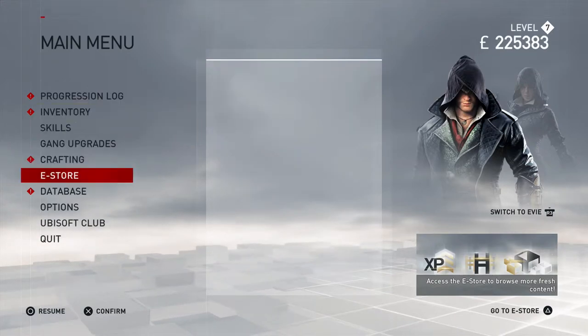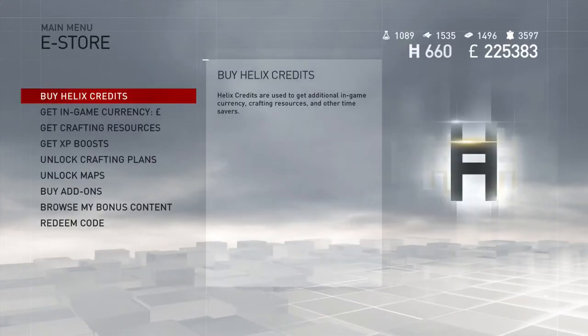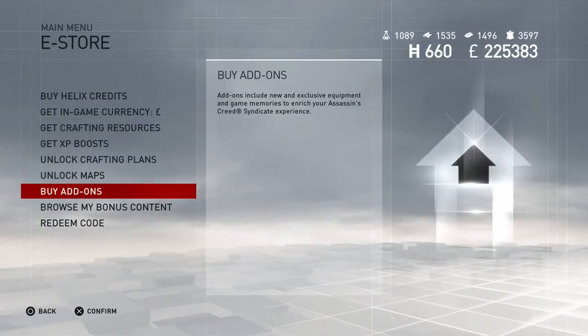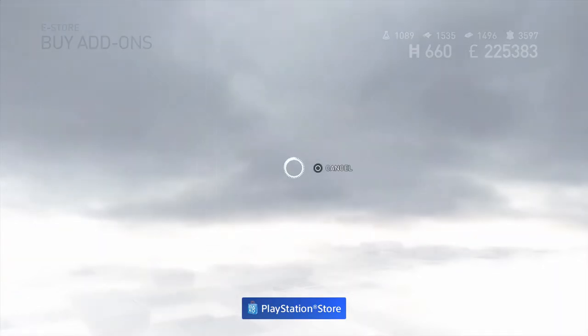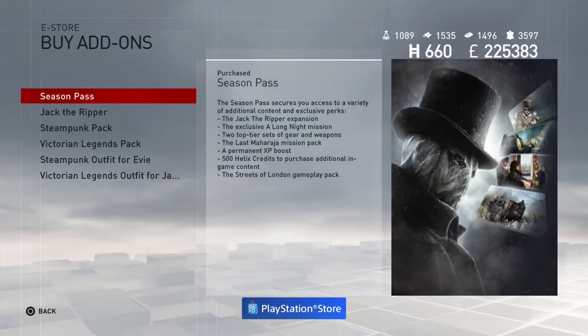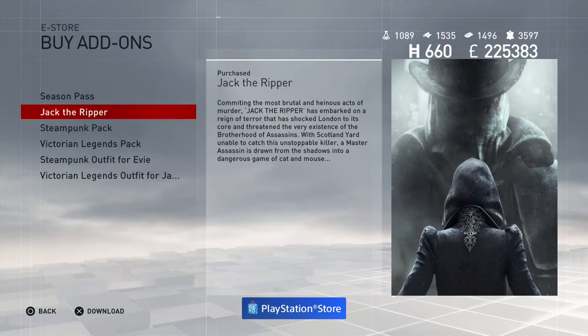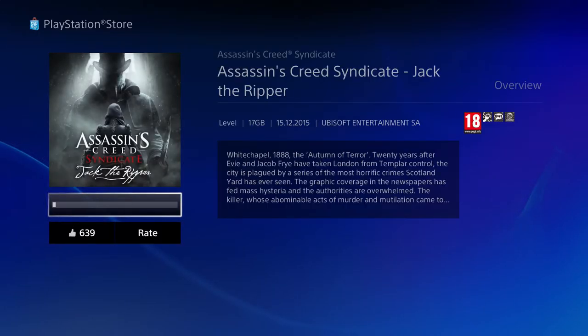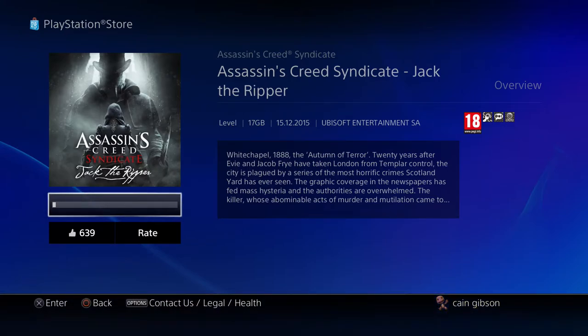In order to access the DLC, you have to press Start and then go to eStore. You can either buy the add-on if you don't have it already and it will take you to the PSN store, or you can access it this way. As you can see it is purchased, but you actually have to download it again and it is 17 gigabytes of data which you need.